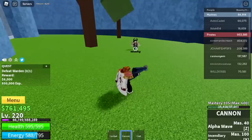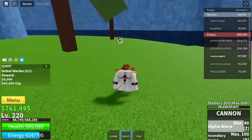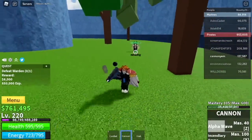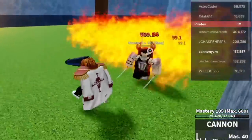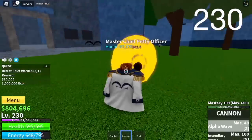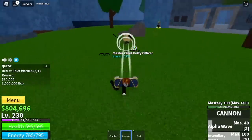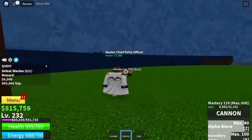Next up, Prison. Here we're gonna start defeating the Warden. Good thing is that Warden doesn't have a ranged attack, so we can just bully him by using our left clicks and Alpha Wave. We've already unlocked our second skill — the Incendiary Ammo. The damage of the left click is still a lot higher, which is really good.